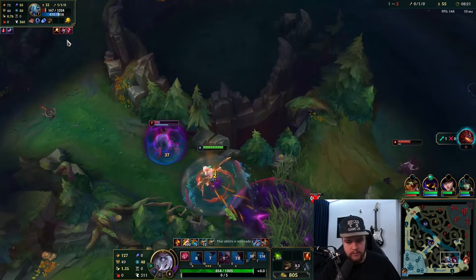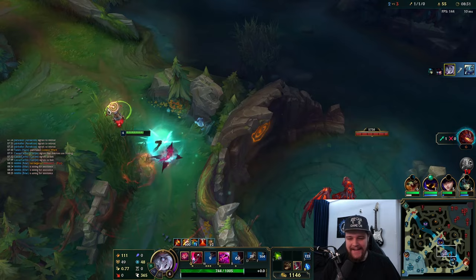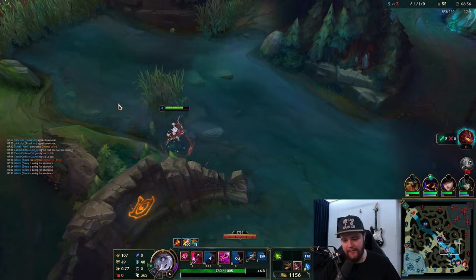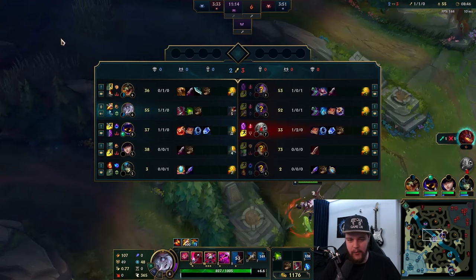Veigar, can you not be blind please? But thank you Fizz - that Fizz just tried to style on me and died for it, that's kind of funny. We take those. Top Scuttle should be up, but I think Eve might also be on her raptors.